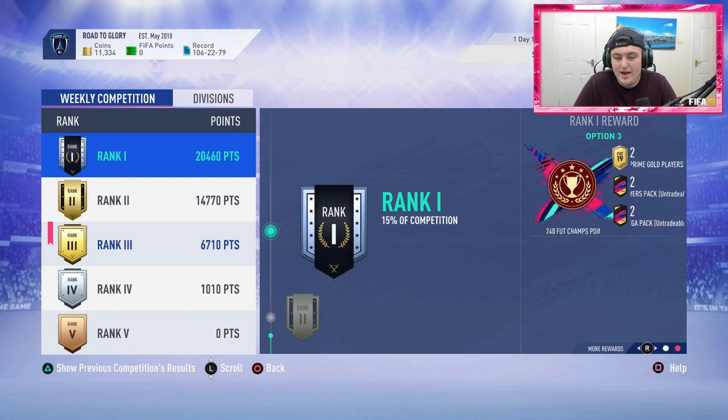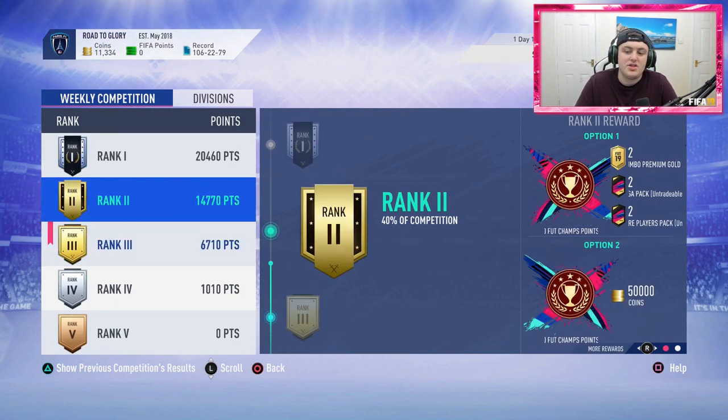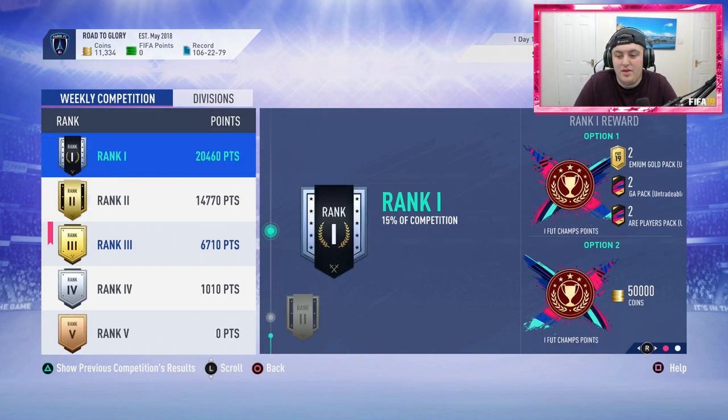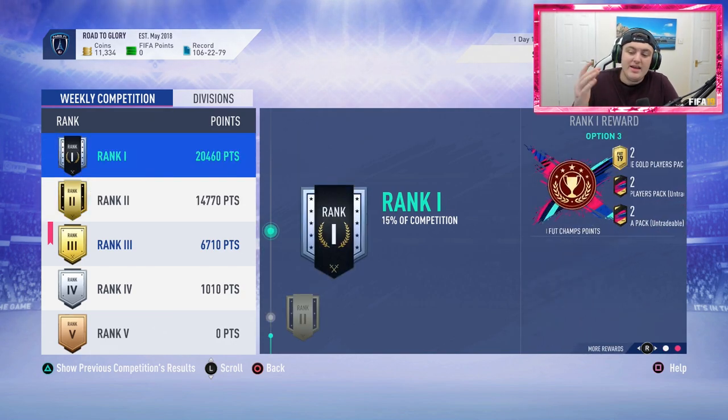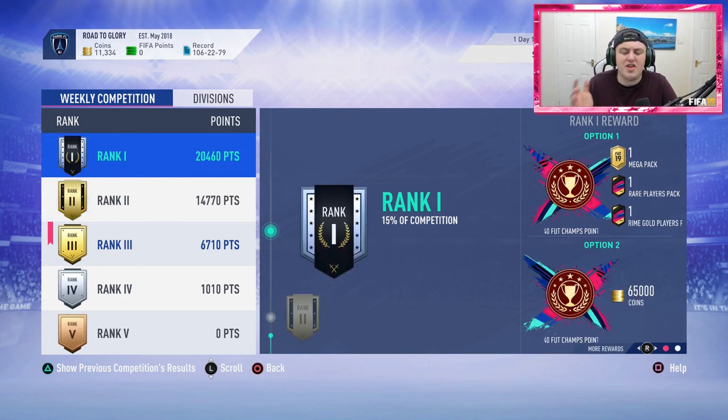For rank 1 untradable, you get 2 prime, 2 rare, and 2 mega packs. Talking untradable — I will always take the untradable rewards, it's just my nature. For rank 2, you get about 200,000 coins worth of packs. For rank 1, you get 2 35k packs (70k), 2 50k packs (100k), and 2 45k packs (90k), totalling 260,000 coins worth of untradable packs.